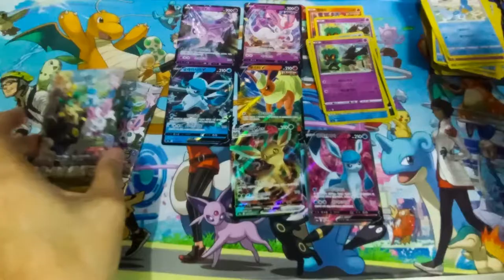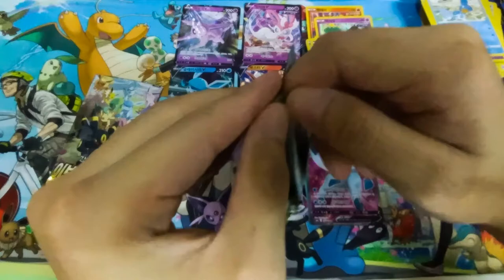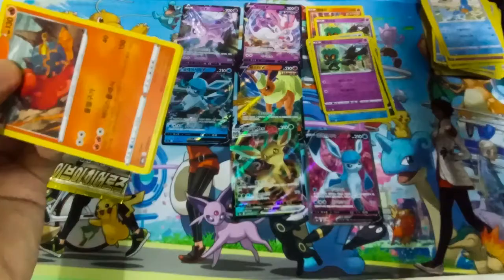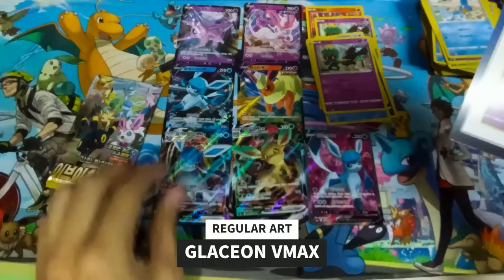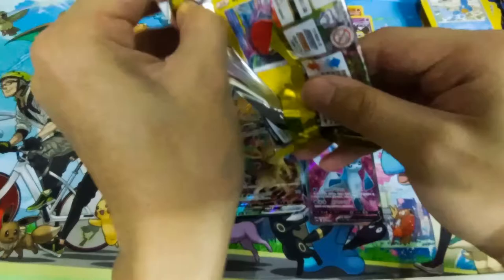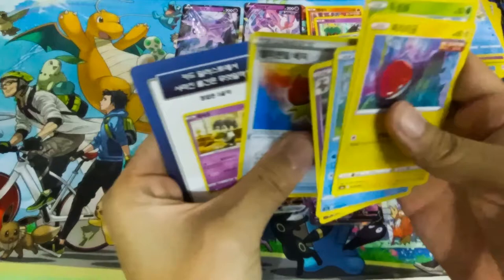Let's go for pack number 28 — nothing much in this pack. Now we are at pack number 29. We pulled a regular art Glaceon VMAX holo. This is our last pack, number 30. Just a trainer card.